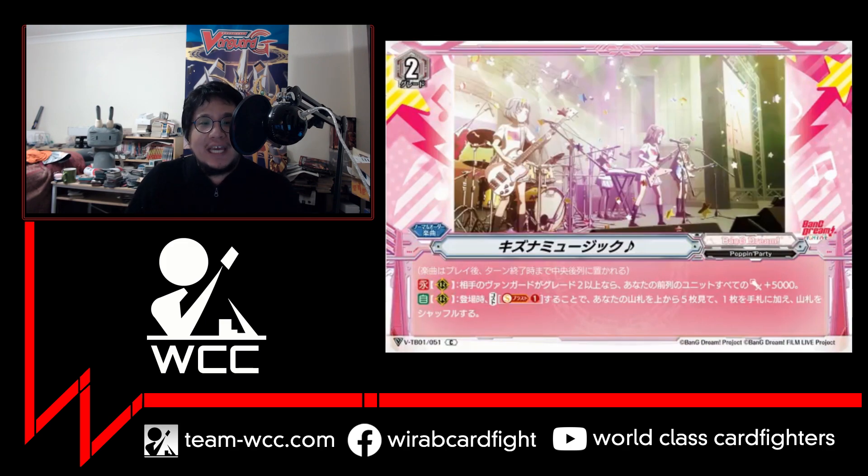Next Song is Kizuna Music, a grade two Song. Its continuous ability when placed on the rear guard circle is: if your opponent's vanguard is grade two or higher, your front row units get plus 5000 power — so your front row just gets big. When it comes to the field you may also soul blast one, then look at the top five cards of your deck, add one card to your hand, and shuffle. It pretty much searches for anything and basically replaces itself again.